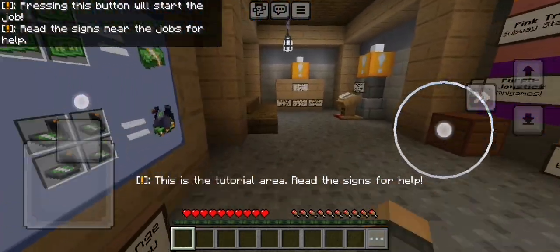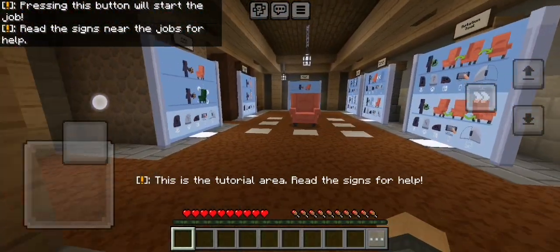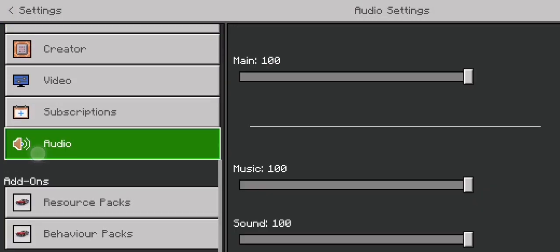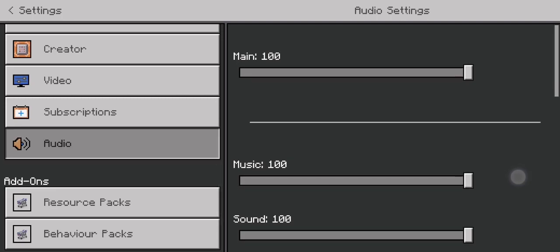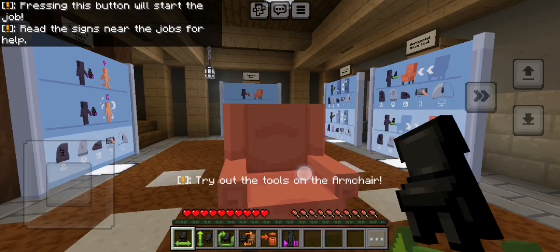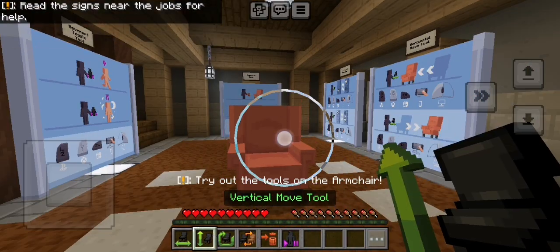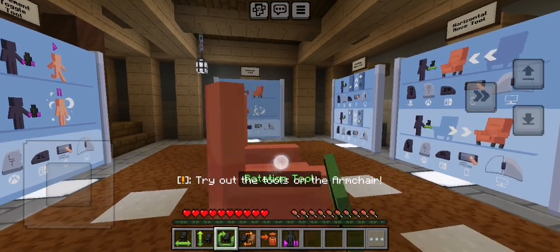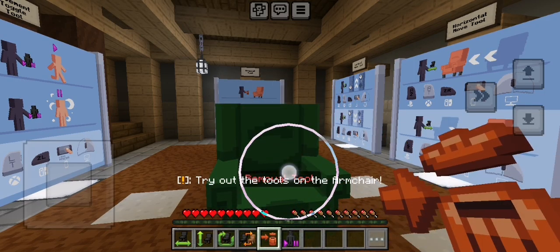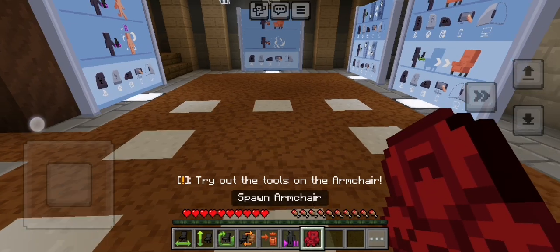Here's the tool. Let's try out these items — these, and these, and these. Now you know how to spawn it back.